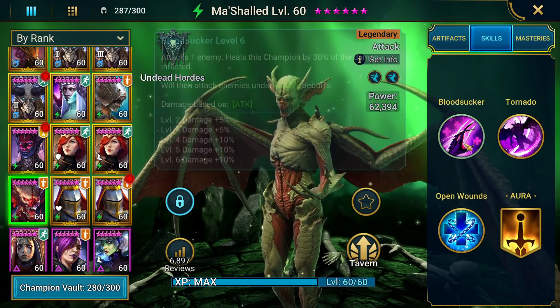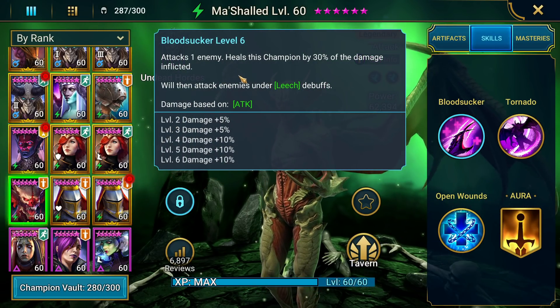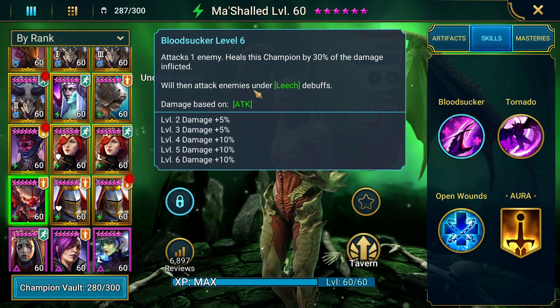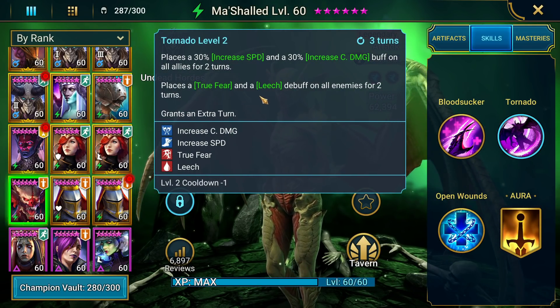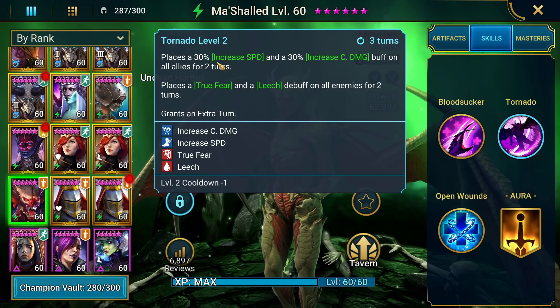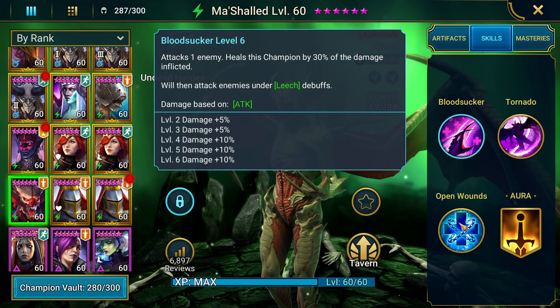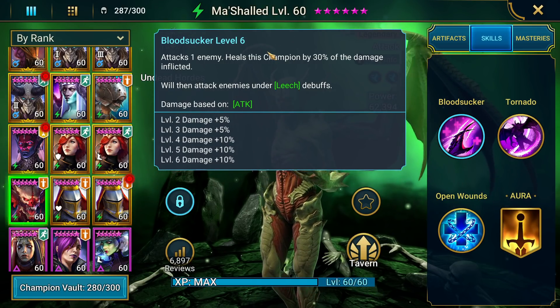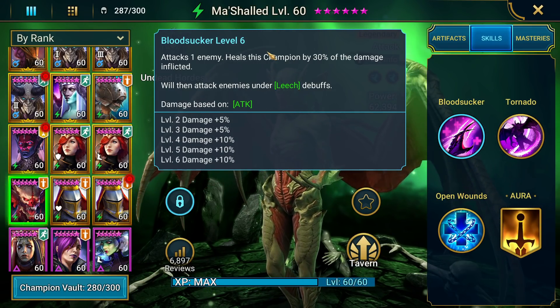We're gonna take Moshalette in here and go over his skills really quick. He can attack anybody that has Leech on with his A1 — this is very strong. If you want to do stage 20, use his A2 to put up Leech on everybody along with Fears, get the increased speed for your team, the increased critical damage, and then cut out his A3 and just have him do his A1. You can pretty much drop the wave — that's on wave 20 for dungeons.